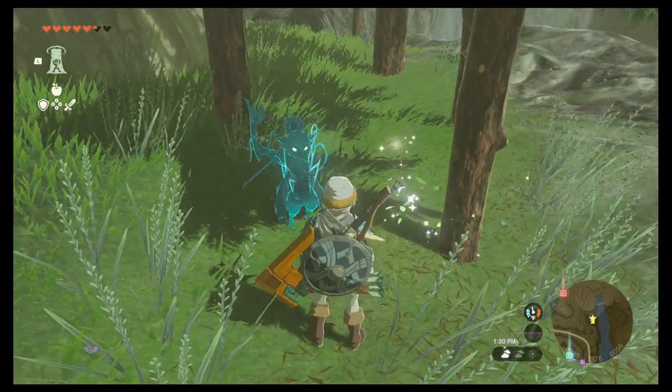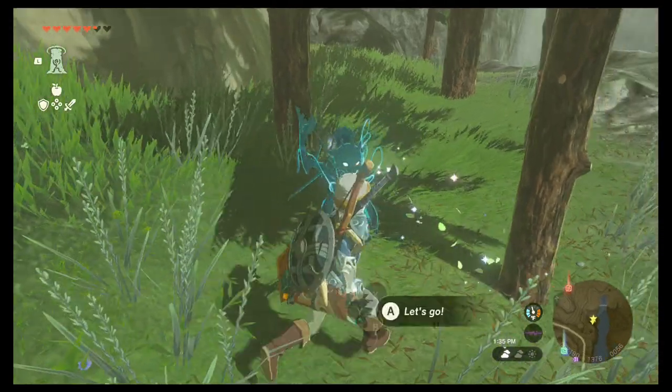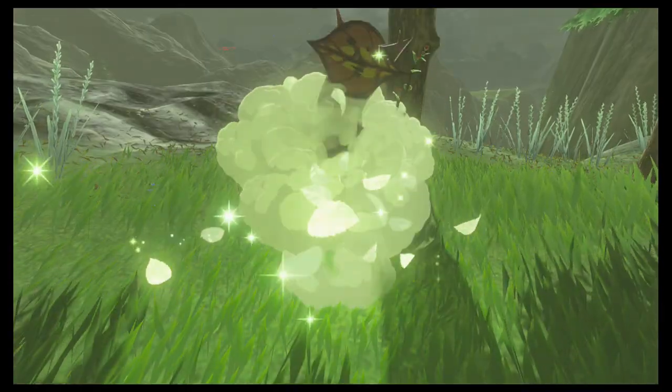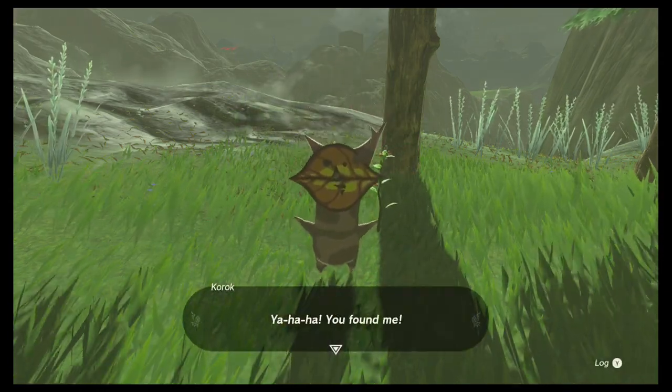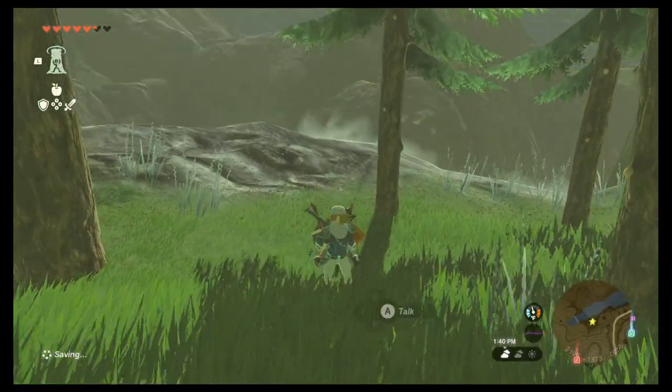Sometimes you'll see these things on the ground moving around — kind of remind me of the Elden Ring guys. Pretty much what you do is just get in the way, spam the A button so you can examine them, and you get another Korok seed.